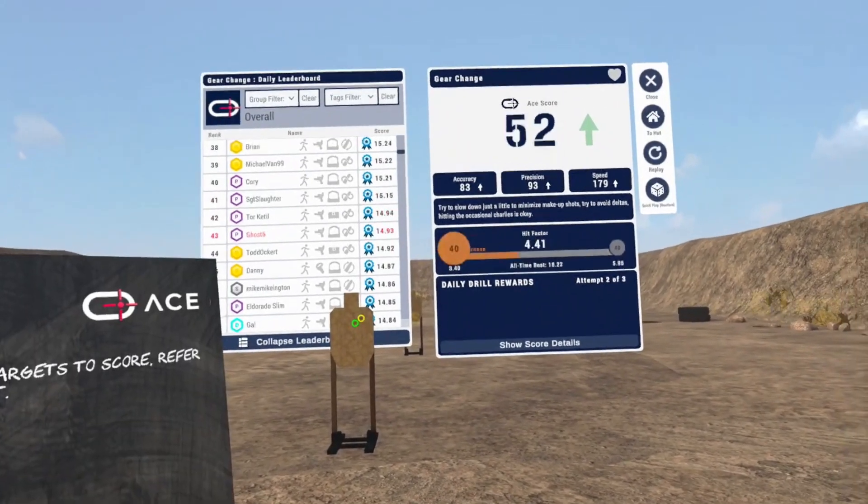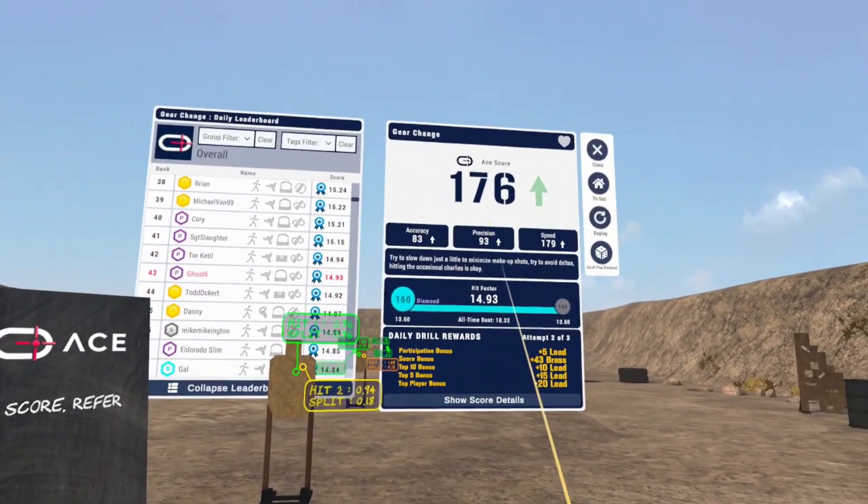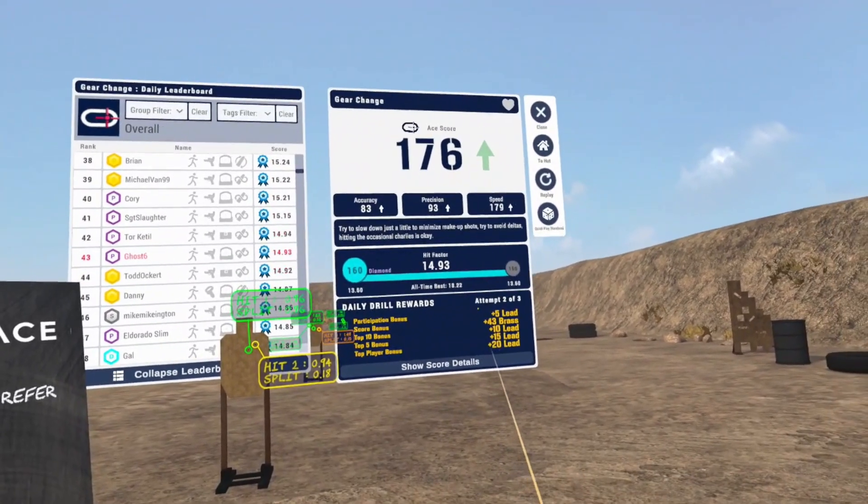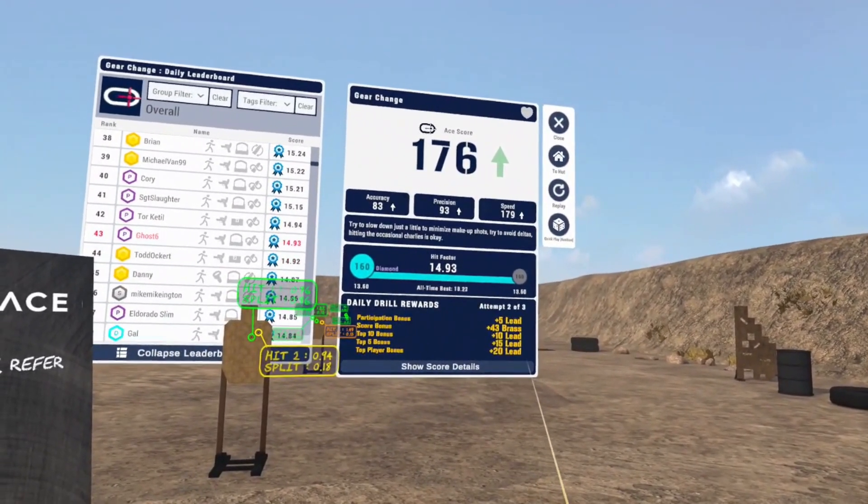Had a makeup shot on the second target trying to get those A zone hits — much better success. 176 A score. Again, the score bonus is giving us some brass here, which is pretty neat.